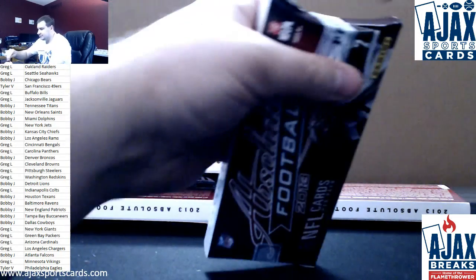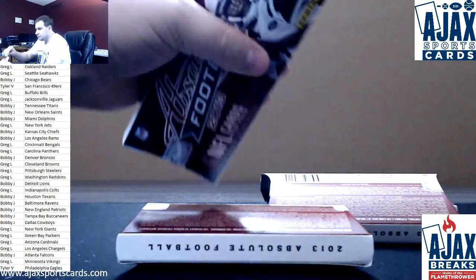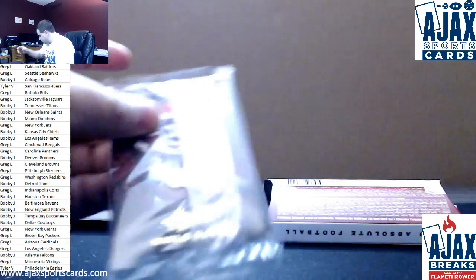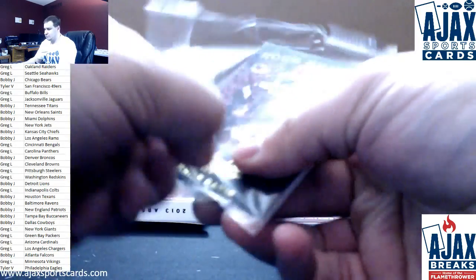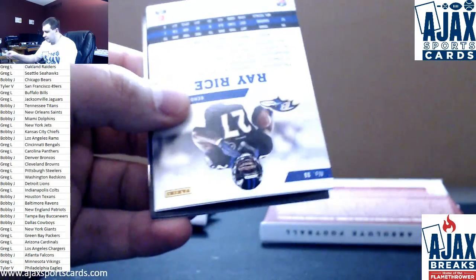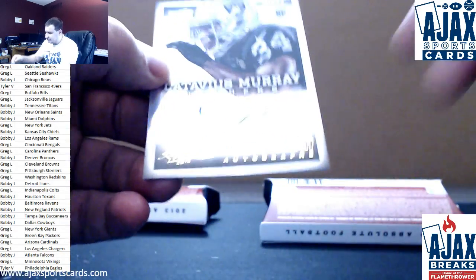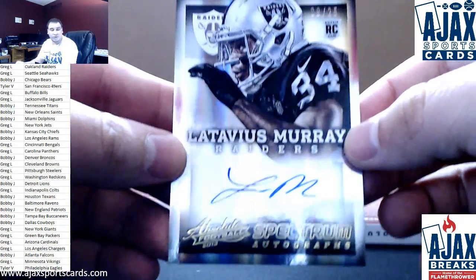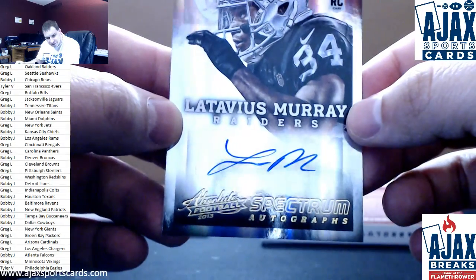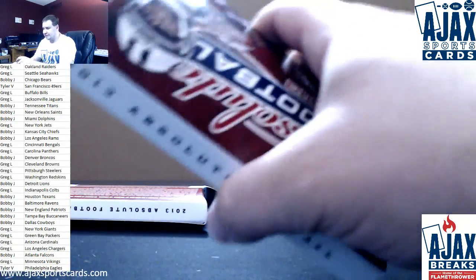Last box. $4.99 Alec Ogletree, Mike Wallace, Ray Rice, Niall Davis. And nice rookie auto — Latavius Murray for the Raiders, Gold Spectrum, 9 of 25. That was a pretty good hit, actually. 9 of 25 rookie auto, Oakland Raiders. That's legitimately a pretty nice hit.